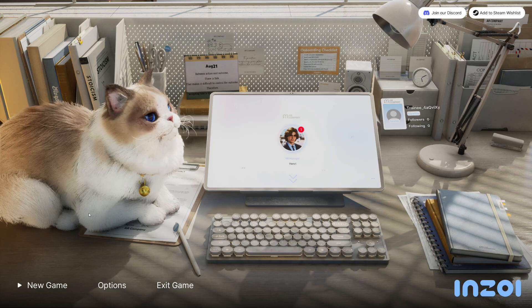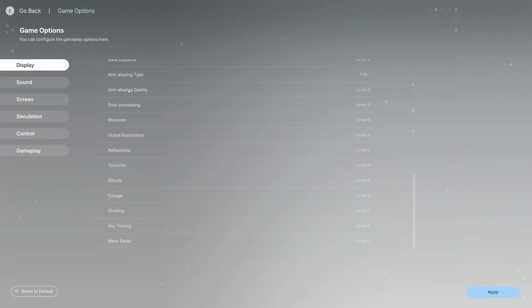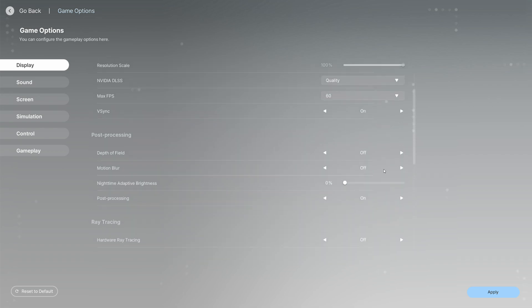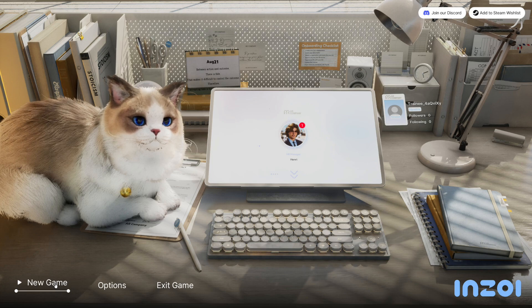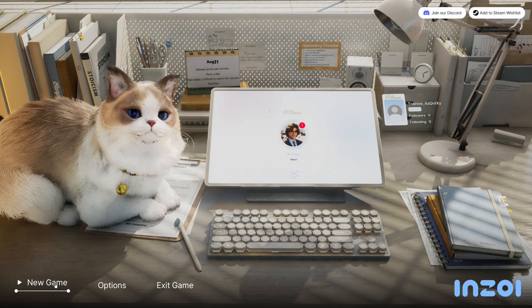The only thing I've played from Krafton is Callisto Protocol and I quite liked it. All I've done so far is go to graphics options - it's just a character creation suite - so I bumped the preset up to cinematic, turned off motion blur, turned off hardware ray tracing, increased max FPS to 60, and left DLSS on quality. Then I spent 10 minutes linking my Steam account to a Krafton account.